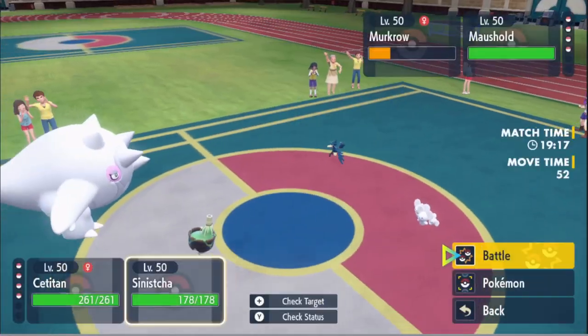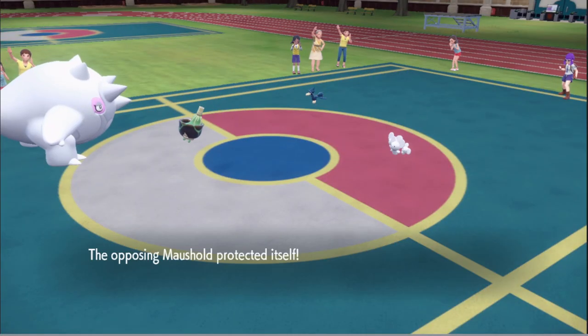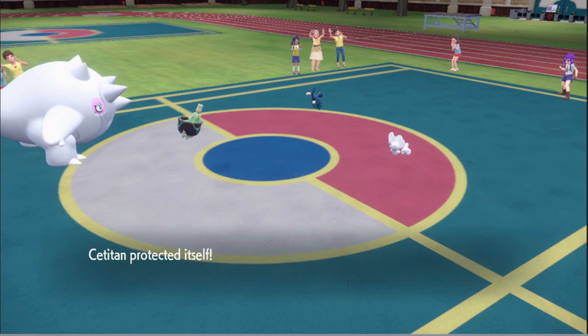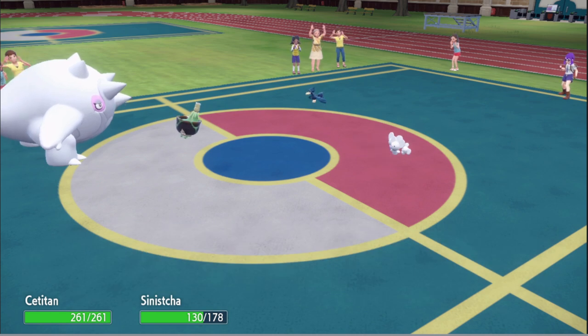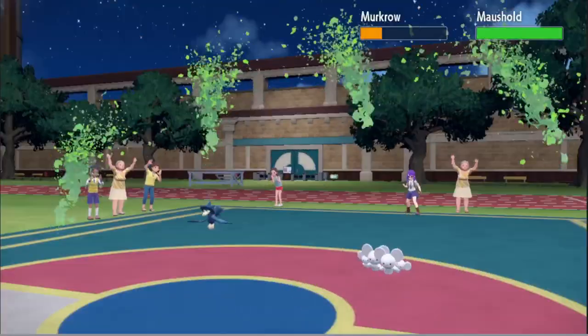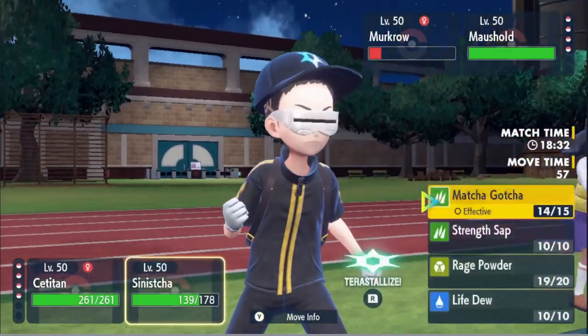I'm actually gonna Protect here and go for Matcha Gotcha. Why would you Protect there? I want your Hazer gone — I want the dude that can Haze my plus six away gone. Snarl from Murkrow — that actually did a lot, more than Pheasantivity. We need this Murkrow gone. I'm just gonna Expanding Force again and go for Rage Powder — that's all I can go for right now.